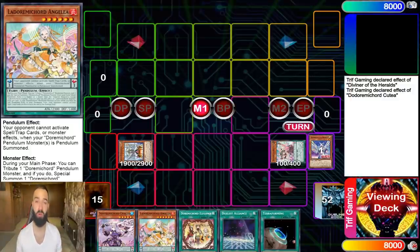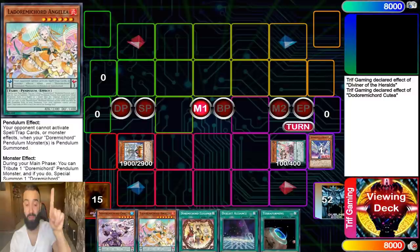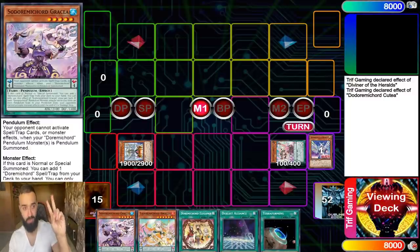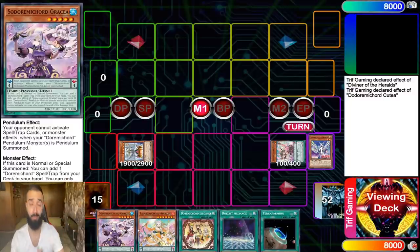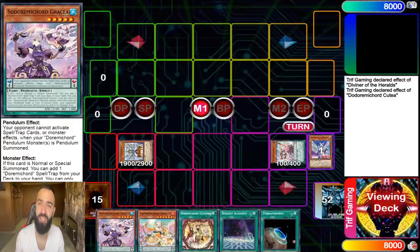Whether it's Fanseia sending one of them or Katea searching one — whatever it takes — you need to pendulum summon Gracia and Angaleia. Number one best card to pendulum summon: Angaleia. Number two: Gracia. If you can do that, you're well off and you'll have a huge board. Duremicord can plus like crazy and end on five monsters with three cards in hand.